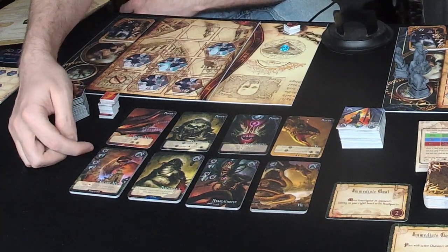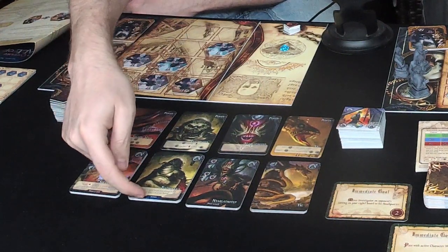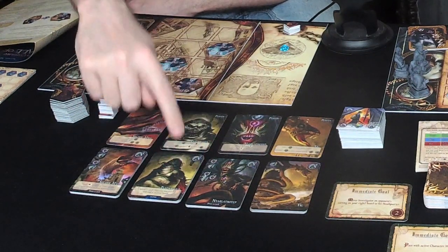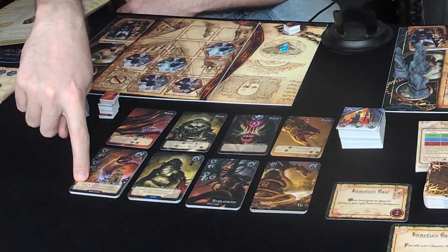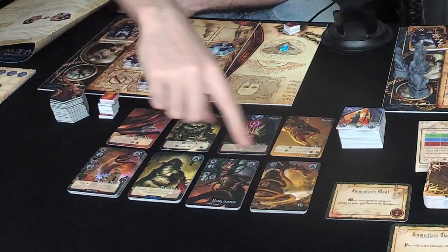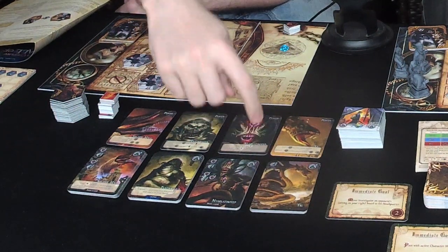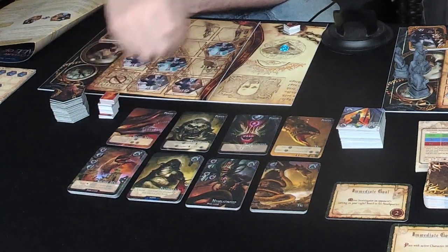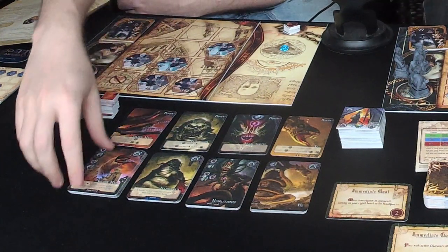This card lets you choose a card from your discard pile and add it to your hand, plus a bonus action. This one does a lot of damage and lets you draw a card. This one lets you take a madness token from any investigator on your board into your madness pool. This one lets you move an investigator two spaces. I'm just going to go aggressive — the attack one.